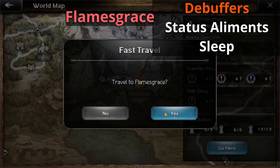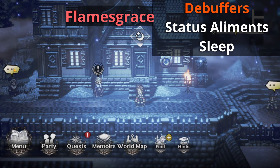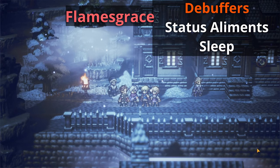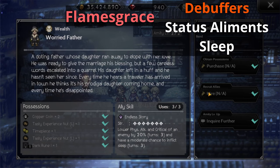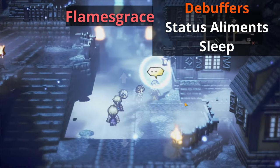Now let's talk about debuffers in terms of status elements. Head over to Flames Grace and talk to the Worried Father. He's probably one of the best allies in the game. He can lower physical attack and he has a moderate chance to inflict sleep, which I feel is going to be a status element that's going to be pretty big in the future.